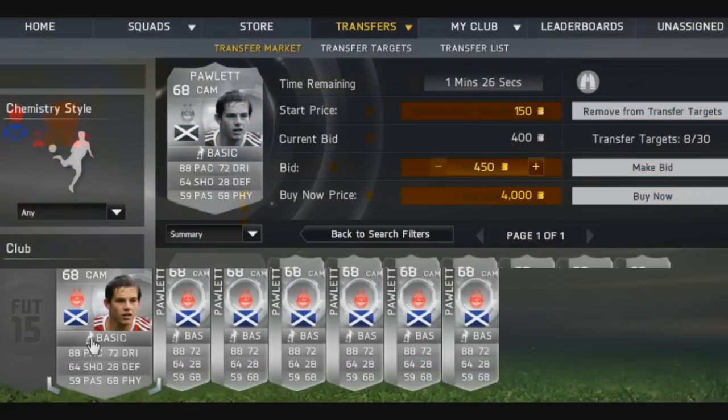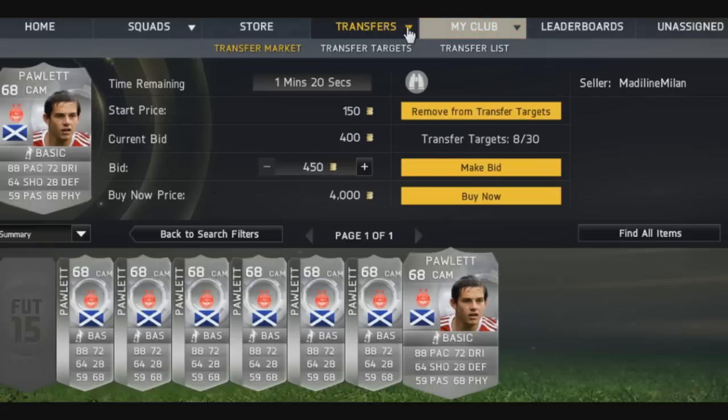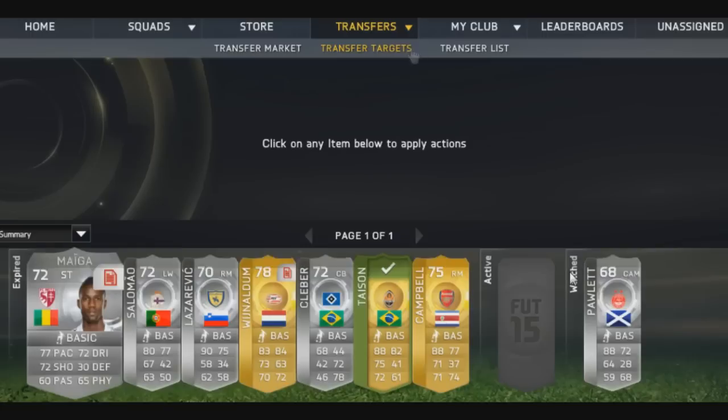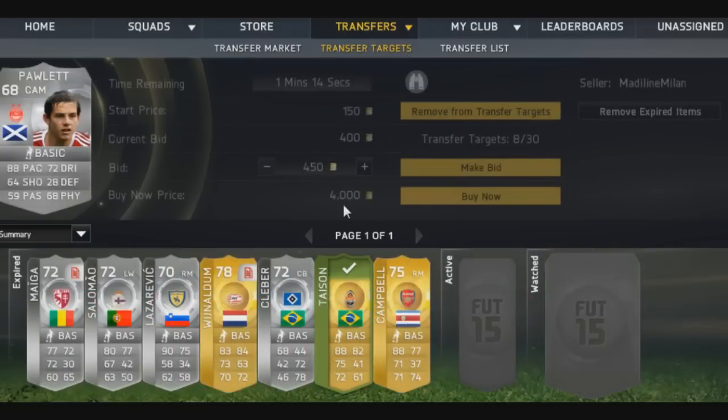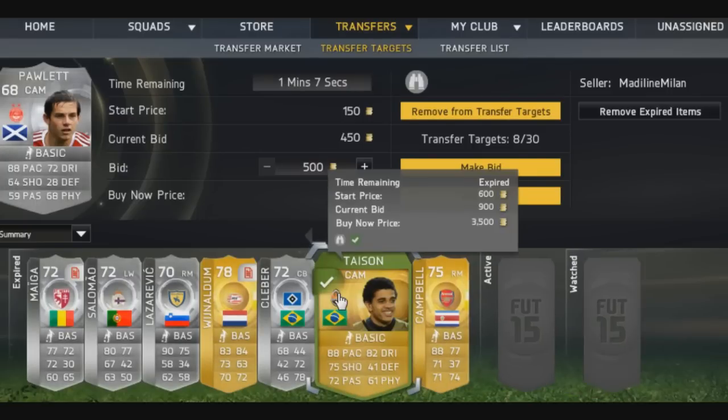We saw a 400 coin bid on Pawlett and his cheapest buy now is around 800 coins. So now I'm going to go to my transfer targets and place a 450 coin bid on him. As a quick example, I picked up a player for 900 coins whose next cheapest buy now was 4.5k at the time.